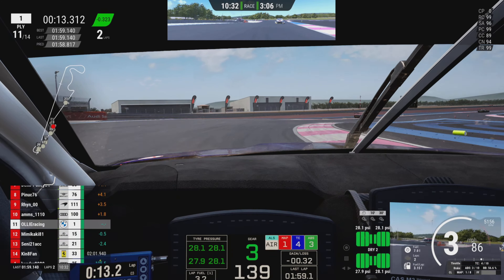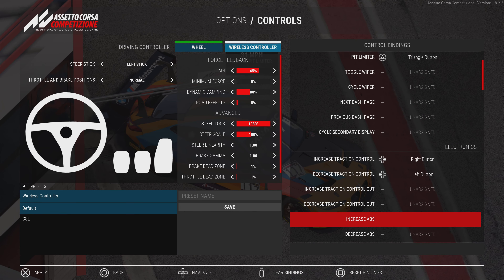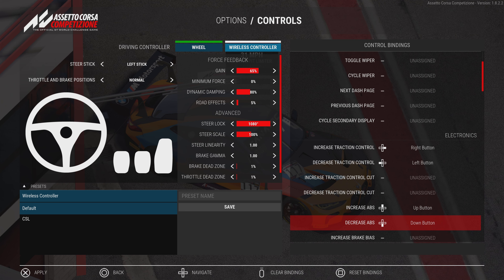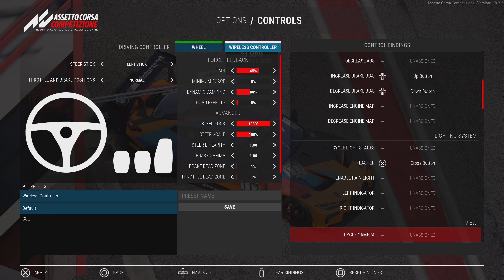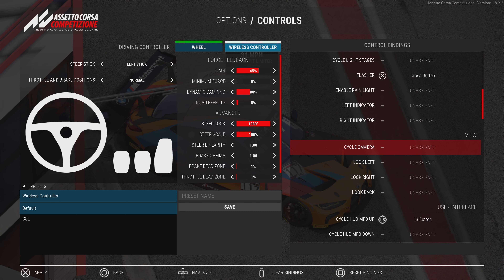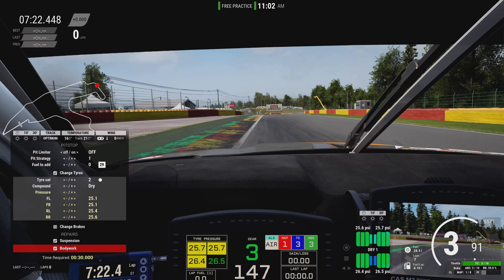Next up is the button mapping issues. These have clearly been partially addressed — it's not 100% fixed. Previously, pressing up or down on my wheel would also make me look behind when I was trying to adjust my brake balance. That has been solved, so I can now use those directional buttons to change brake balance, or map them to another function, which is fine.